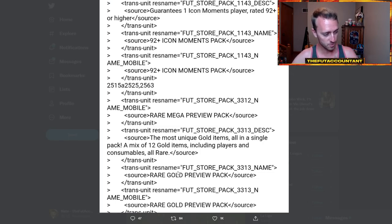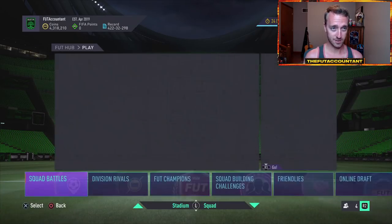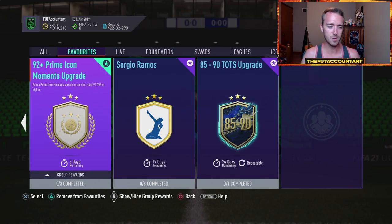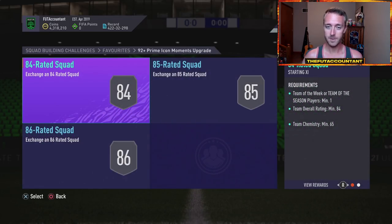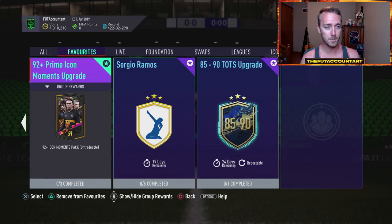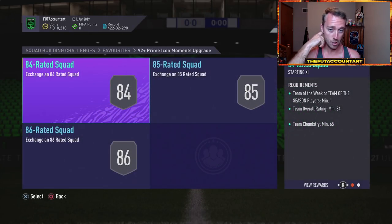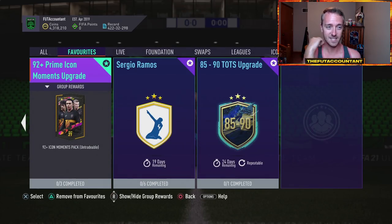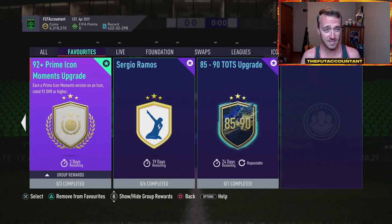This SBC is not bad — a 92-plus prime icon moments upgrade. The icon upgrade we had last week was around 700,000 coins. The prices are up on this one because it's good value: 84, 85, 86 — three squads. They finally required Team of the Season cards, so if you had the ability to grind the 85-to-90, you now have some TOTS players you can actually use. This is a really good value SBC, especially when fodder was cheaper. When it first came out, this was definitely not 500,000 coins — so that's a GG from EA compared to last week's 700K icon SBC.